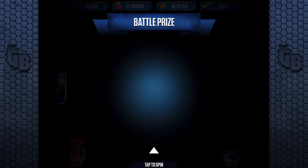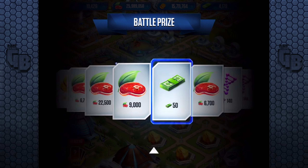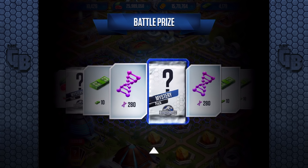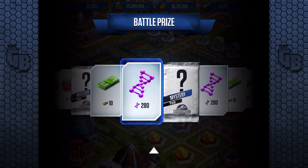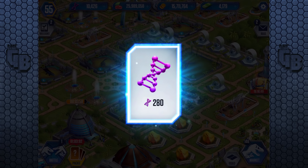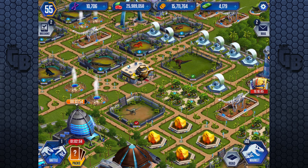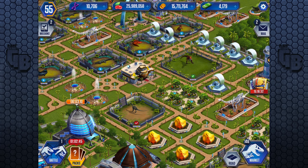And we also get another spinny pack. Come on, DNA — more DNA. 280. Now you might be thinking, why not want the mystery? Well, you don't get 280 DNA in a mystery — you get 140. And I'd rather have — actually you could have a chance of getting two DNAs, you probably won't, and you might get something else. But I would really prefer just having the DNA. So enjoy this video, leave a like, and until next time, I'll see you later. Bye-bye!